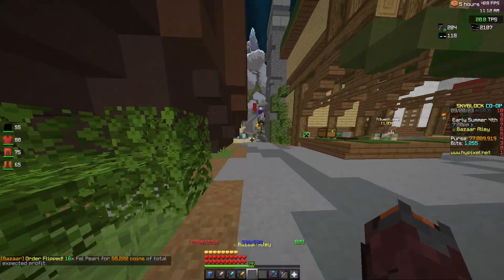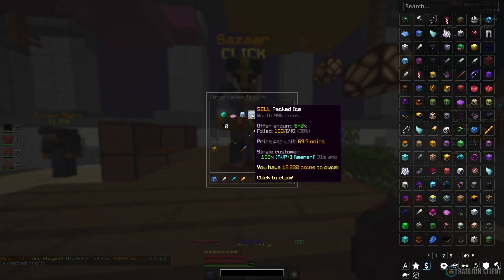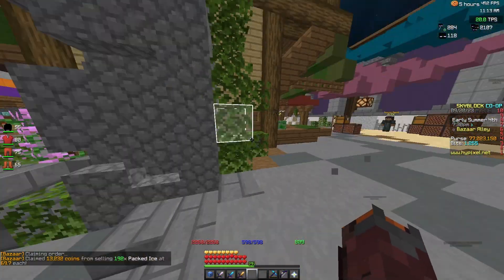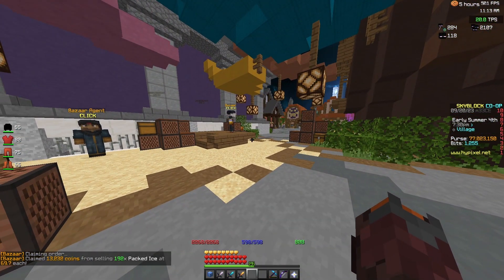The time it took to fill was just enough for me to run over to the building merchant and buy packed ice. So if you can be making 55k in a matter of one to two minutes, and you do all three of these methods simultaneously, it's probably five million an hour — ten million an hour if you make it really efficient.